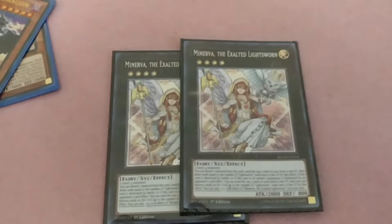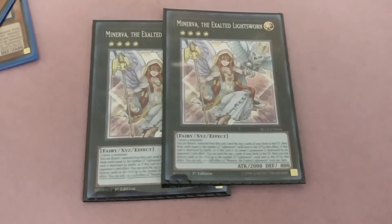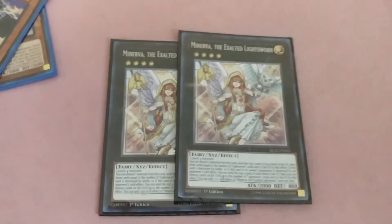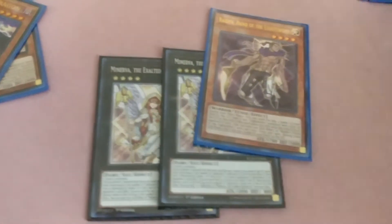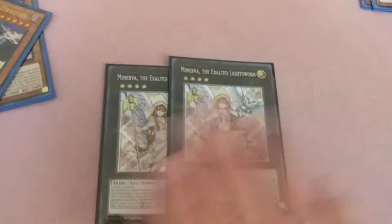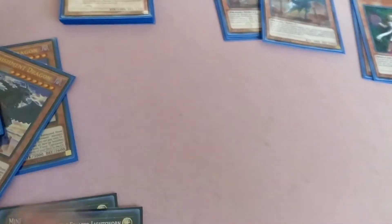Extra deck — staple is Minerva: two Level 4 monsters. Once per turn you can detach one material to send the top three cards from your deck to the graveyard, and if any of them were Lightsworn monsters, draw those cards.